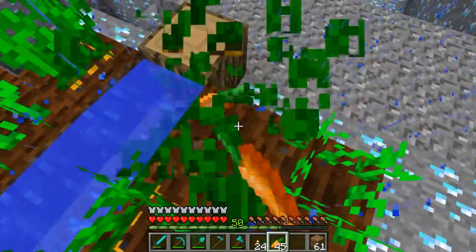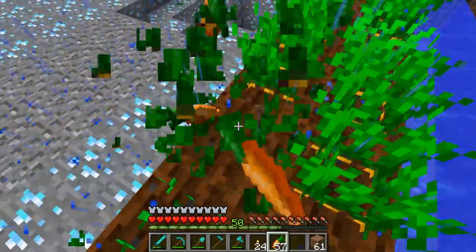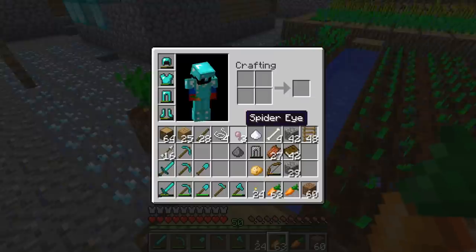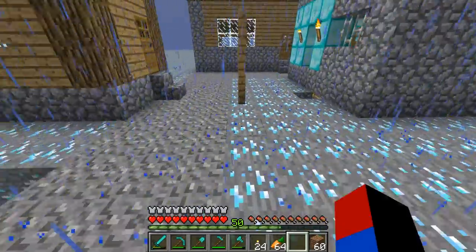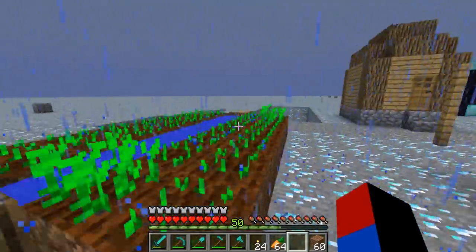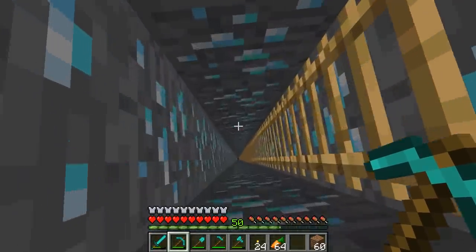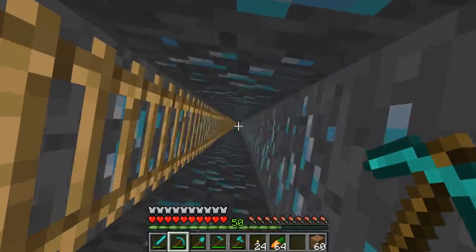Looks like we have a little farm going here. Let me take all these carrots and use the diamond hoe to plant some more carrots. I need to set up some type of tree farm around here. I don't think we have cobblestone in this super flat world - I don't remember the type I created - but the diamonds go really far down.